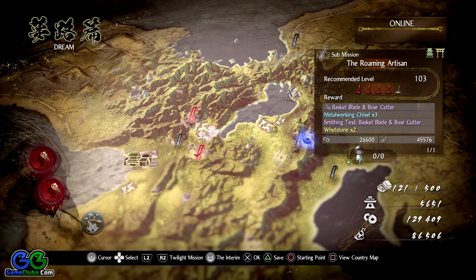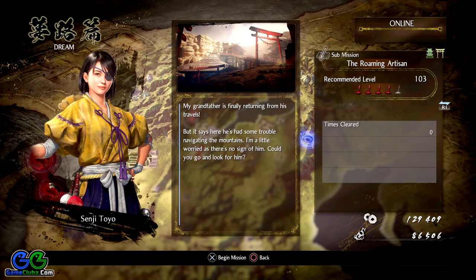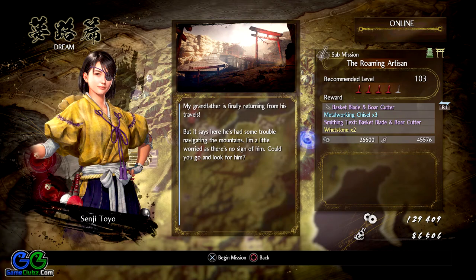Hello, friends! Welcome back to a new Nioh 2 submission walkthrough on the sixth and final map in the video game. As you can see, we are getting closer and closer to finishing the game. Right now we are going to play 'The Roaming Artisan,' which is a submission you receive from Senji Toyo. The recommended level is 103, and we get some really nice dual swords as a reward.